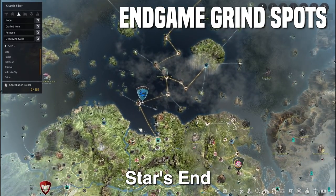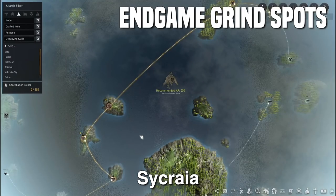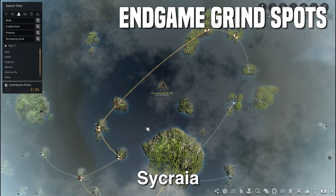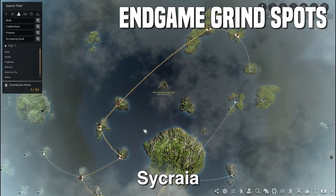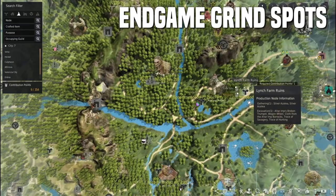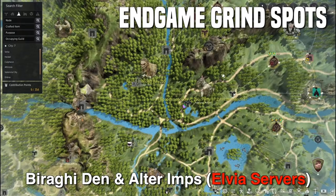Now that Elvia servers are out, lower Sikriya can net you anywhere from 150 to 200 mil an hour as well. It's more consistent than Starzen, but I recommend 269 AP at least and 329 DP to tank those mobs. I won't be talking about Odelita spots since they're a bit irrelevant now that we have Elvia servers on PC, though they still net some decent cash if you're going for the Fallen God armor or the Law or Zekka costume.